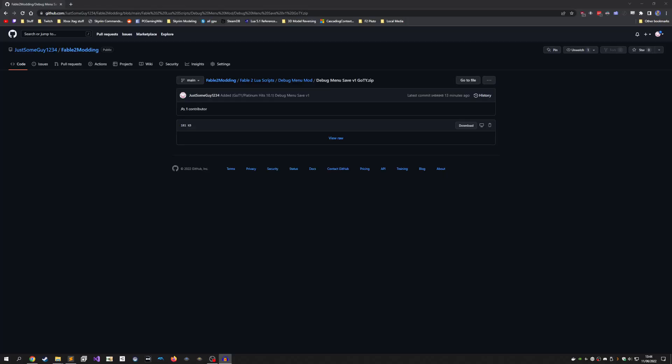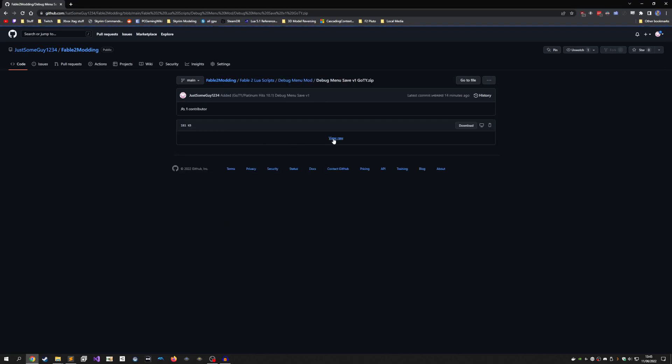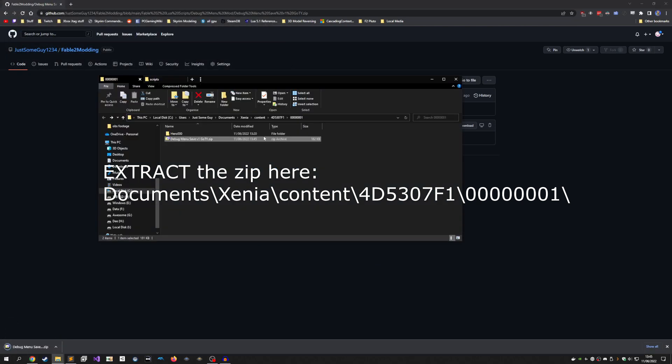Installation is extremely simple. Download the save file zip, which is linked in the description, and assuming you're using the Xenia emulator, just go to this directory and place the folder in there. That's it. The save should appear the next time you press the Continue button.